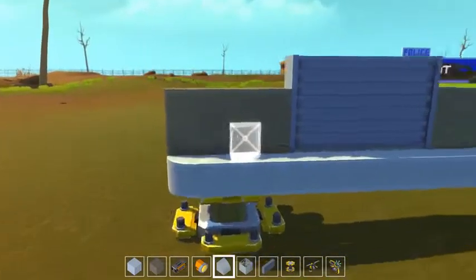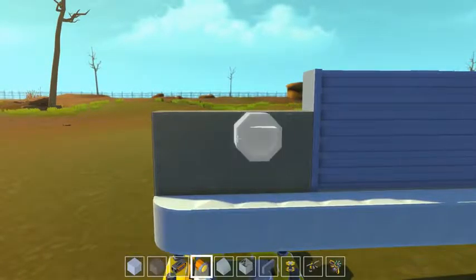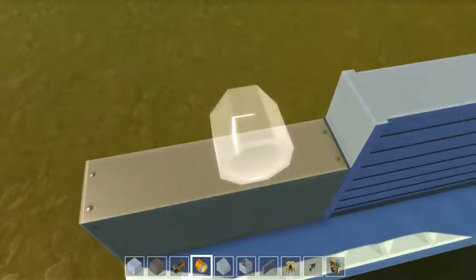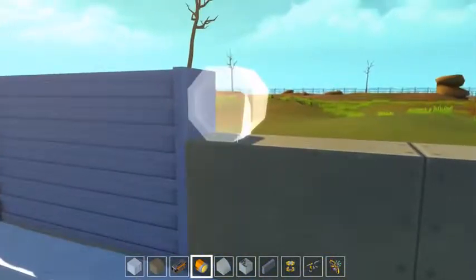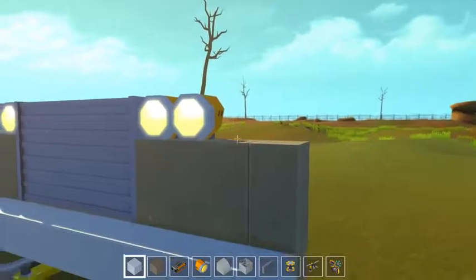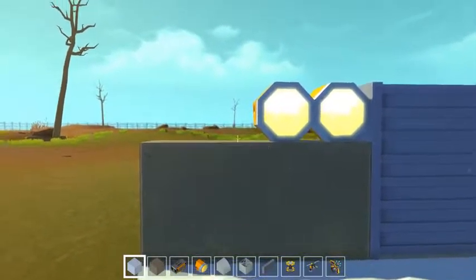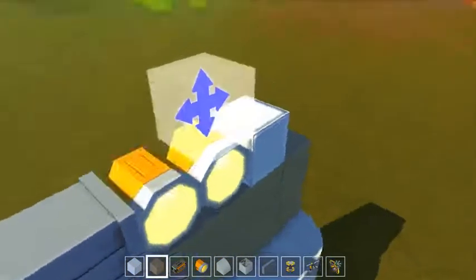Hello YouTube, Komodo Gaming here, bringing you another episode of Scrap Mechanic. Today we're going to be building a fire truck. This is still going along with the world theme that I've been doing. If you watched my last episode, that was an ambulance, and a couple episodes before that I had a police SUV and SWAT van. That's all going to stay in the same world. I've got more plans, so I'm not going to put it up for download yet — I still want to fill it up with quite a few things and then release it.